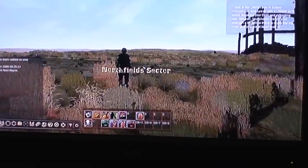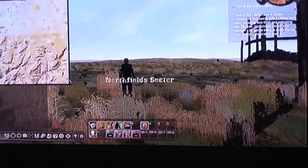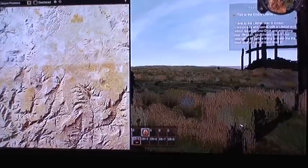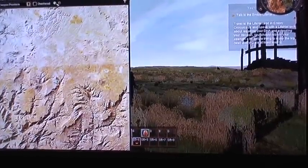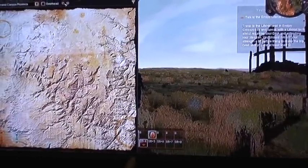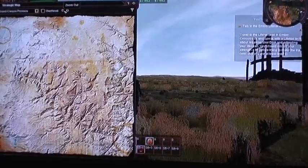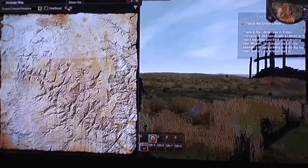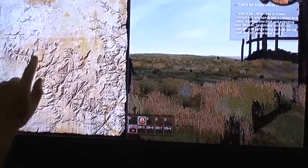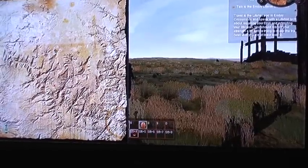We created our world using an actual geological survey map of the Grand Canyon. This map is 83 kilometers by 83 kilometers on each side, about 7,000 square kilometers. The launch space we have is about 1,000 of that, and the rest is going to be used in expansions. The launch area takes you hours to walk across — it is huge.